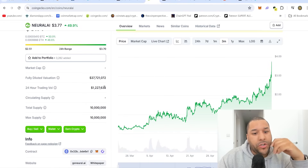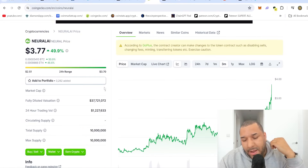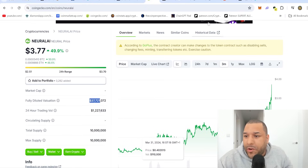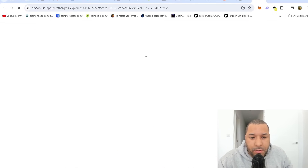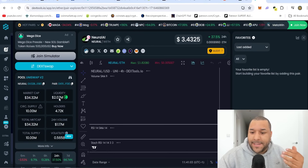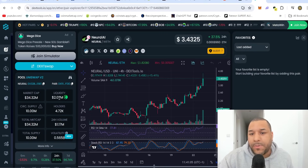So should you buy this now? You're still incredibly early to this. Look at this — a fully diluted market cap on Dextools: $37 million. That's fully diluted. I want to really open your eyes to this and show you how incredibly early you still are to this coin.